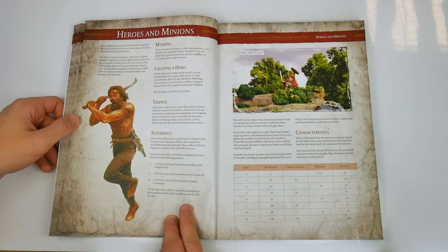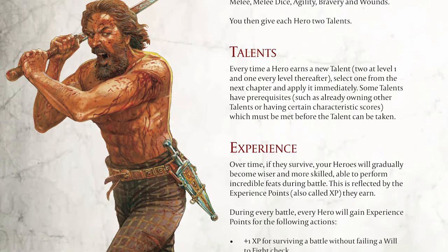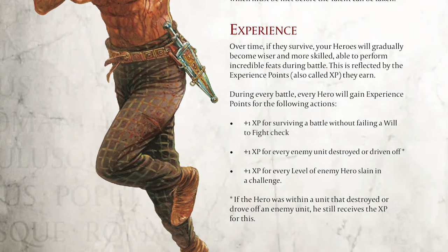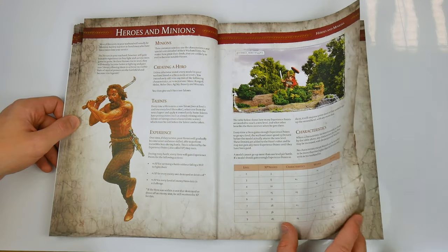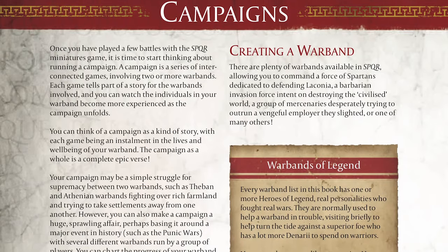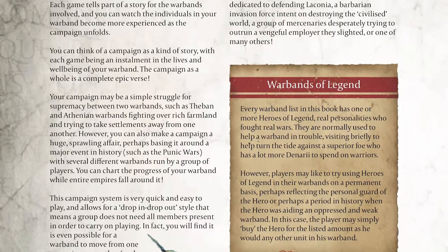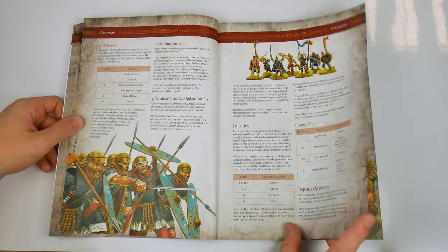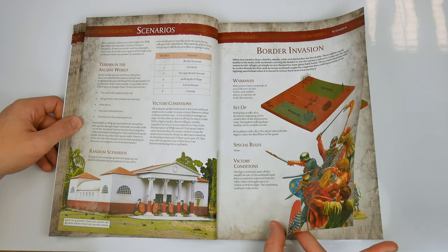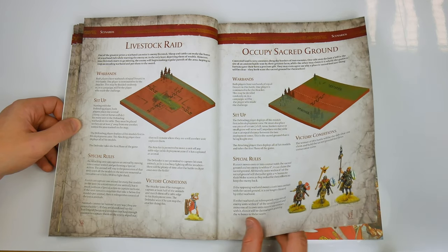In the heroes and minions section, greater coverage is given to those two troop types and we are introduced to experience, through which players can develop their hero statistics via expanded gameplay — à la roleplaying games or Frostgrave. This side of gameplay comes to the fore in campaigns, where players are given rules for creating and developing their warband before leading them through a series of linked scenarios and campaign games. Six multi-period, multi-warband scenarios are provided, outlined in Warlord's typically impressive, clear style.